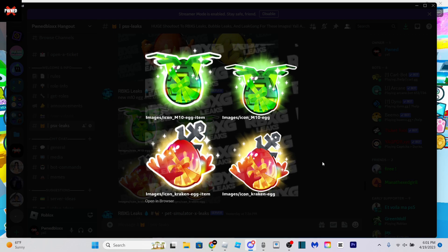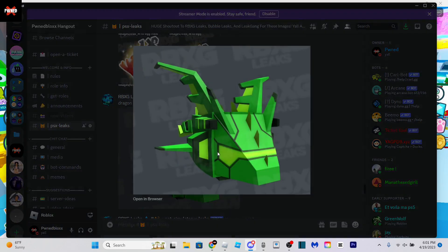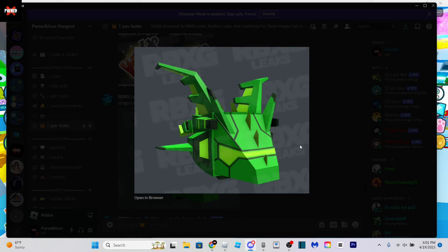And I'm going to get into why these may be free in a second. Here is the Dragon M10 Prototype Pet. Looks really nice — the best prototype pet out there, I think.